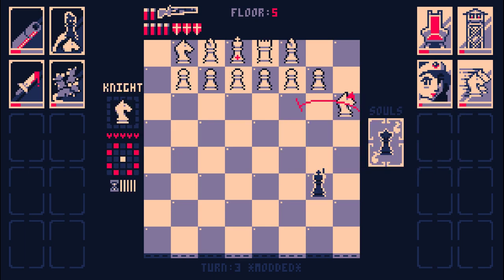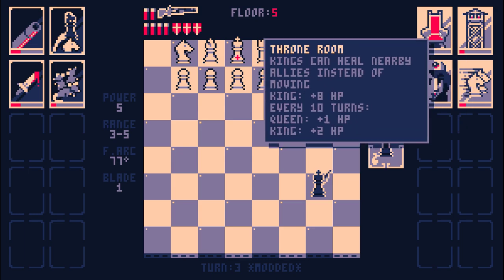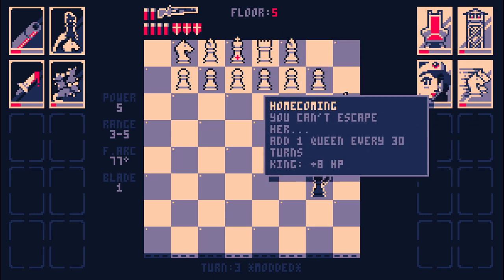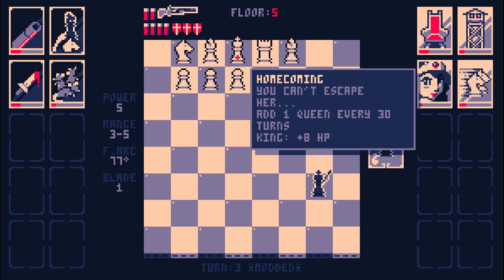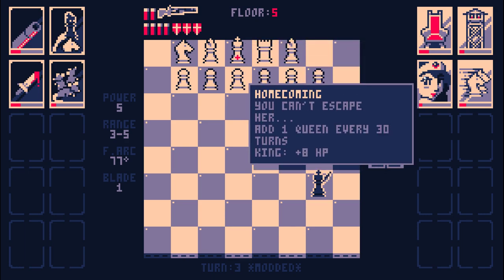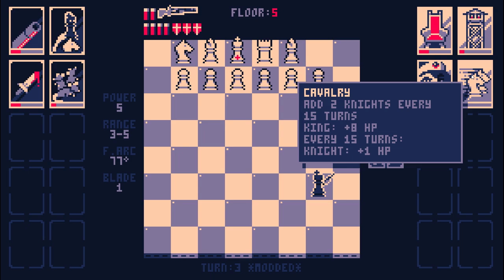Two knights every 15 turns — every 15 turns that's 10 health added. Let's say every 60 turns, because it's the least common multiple of all these numbers. So every 60 turns we get two queens, and the queens get plus two health. Two queens, three rooks, and eight knights.